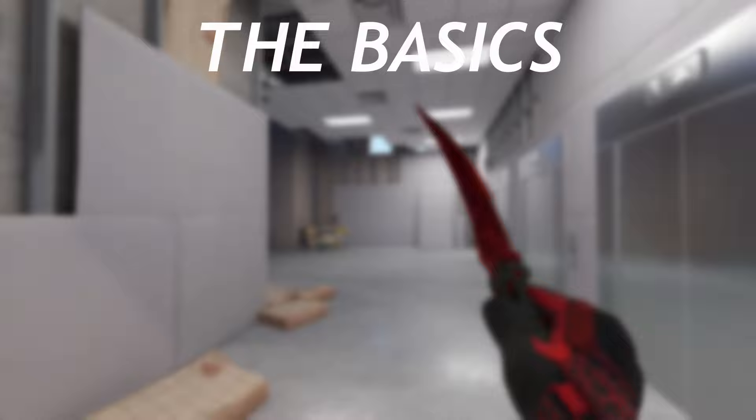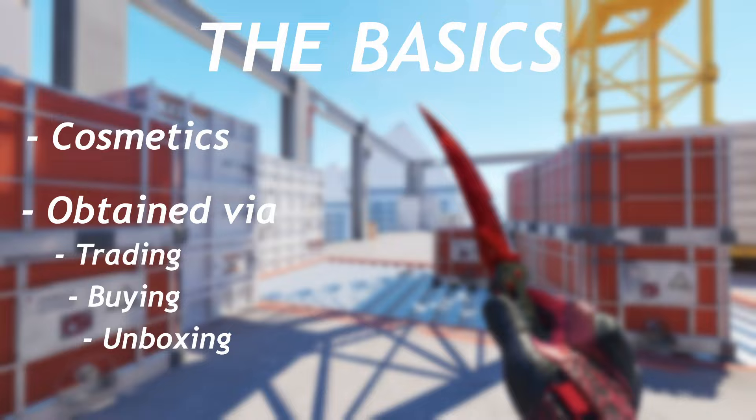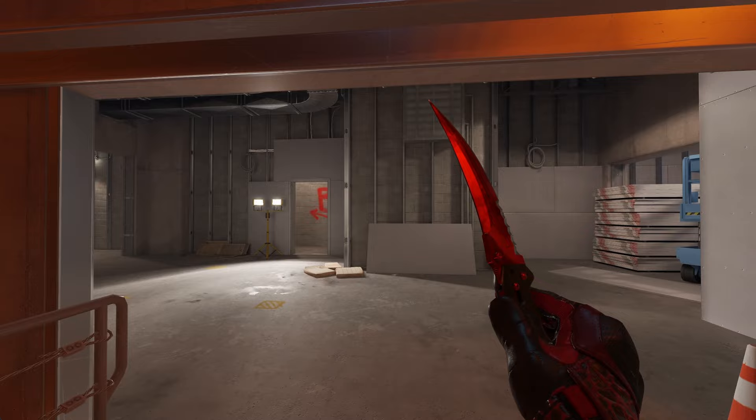First, let's go over some basic information. Knives are cosmetics that replace the default knife and can be obtained via trading, buying, or gambling being unboxed. If you decide you want to unbox a knife, there are different cases that have different knives, and your chance for a knife is roughly 1 in 400 cases, or 0.25%. There are 21 unique knife models, including the default knives, that can be equipped and held by your agent. You can only have one knife equipped at a time, but you can have different knives equipped for T-side or CT-side.